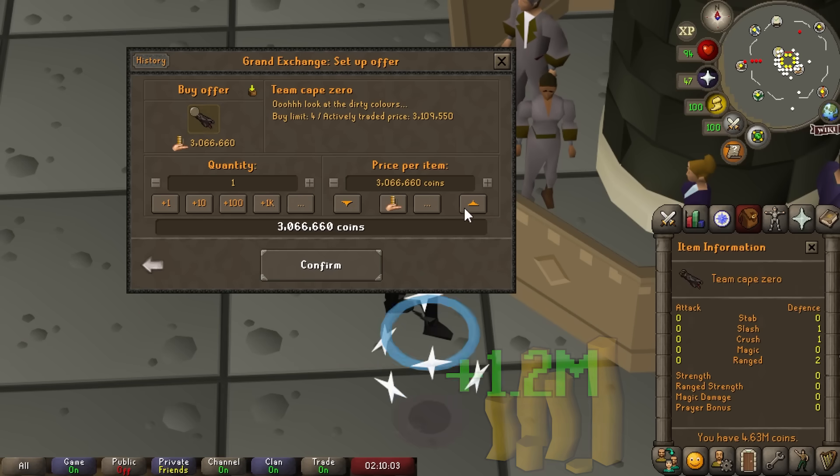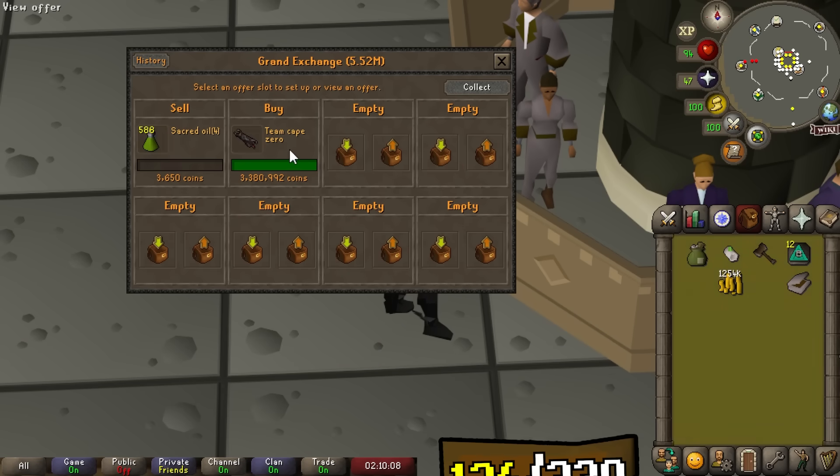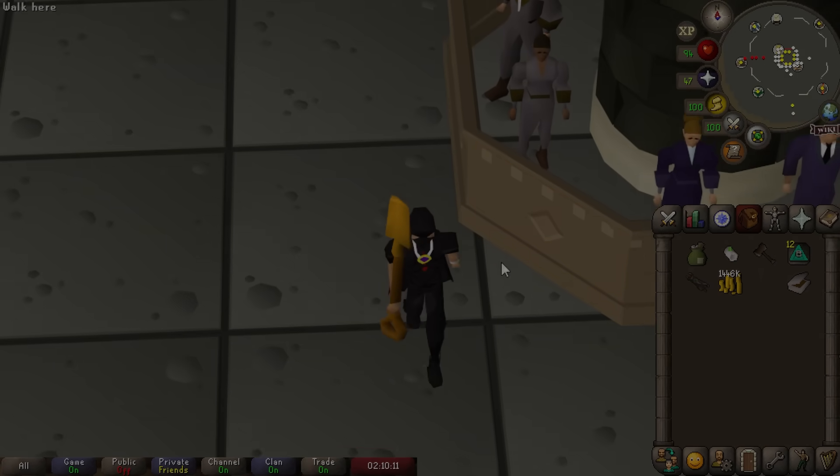We need one more item for Regicide, and that's the Team Cape Zero. We're able to pick it up for 3.5 mil — pretty cool looking item, we'll just wear it.